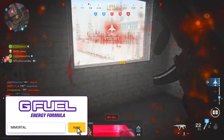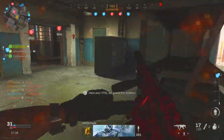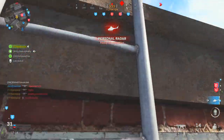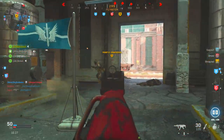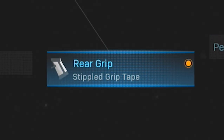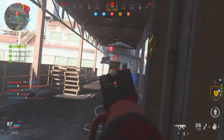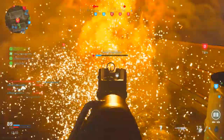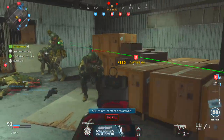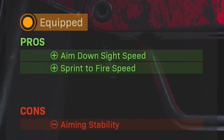Those three attachments are essentially the mandatory ones that you'll need to really make this weapon look and feel like the classic MP5K that we all know and love. But as always with our conversion kits here on the channel, we do like to use all five attachment spots to fully maximize the weapon's potential. So attachment number four that I like to use is the stippled grip tape, and you'll notice in the gameplay that the ADS-in speed time on this setup is pretty solid. It's definitely faster than any of the other conversion kit guns that we've looked at in the past, and the stippled grip tape is a huge factor in that as it adds an increase to the aim down sight speed and to the sprint to fire speed in exchange for a decrease in the gun's overall aiming stability.